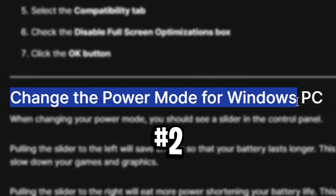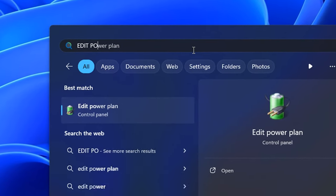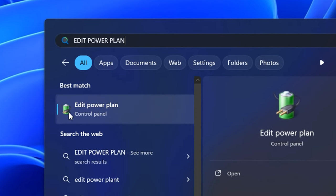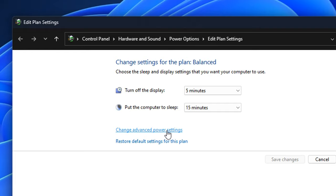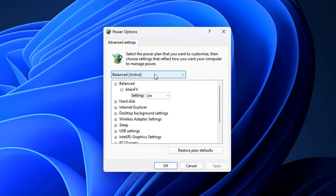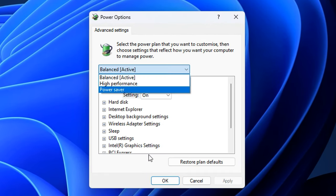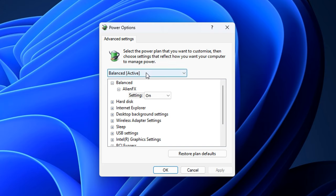Next is change the power mode for Windows PC. To do this, type in the search bar 'edit power plan' and it should come up. Then head into 'change advanced power settings' and the power options box should appear. Under the dropdown, you've got three different presets, all with slightly different configured settings. By default, it is balanced, which is a balance between performance and power saver. However, you can choose one of these options to favor whichever one you want.